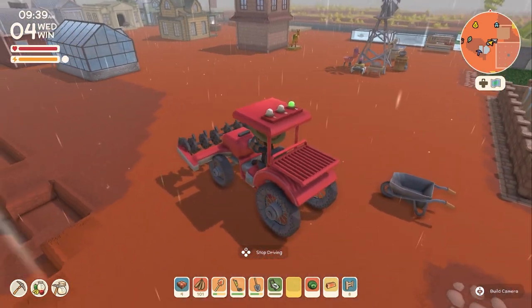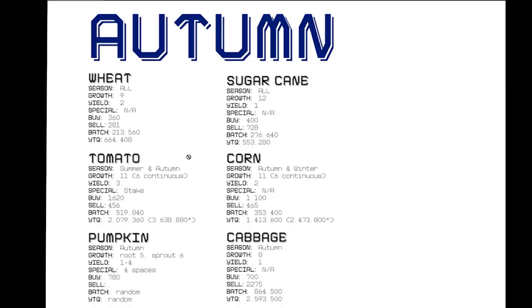Now let's get into the actual breakdown chart. Let's start with autumn — here are all the different seeds you can plant and harvest in autumn. Any plants you try to harvest out of season will just wither away the next day. Starting with wheat, which is an all-year-round plant — we're only going to cover this once, along with sugar cane, even though they'll pop up in every season. This chart will be available in the description if you'd like to download it.